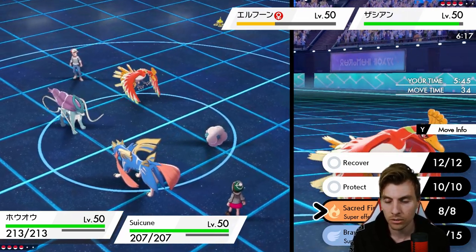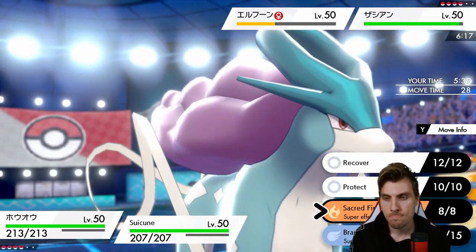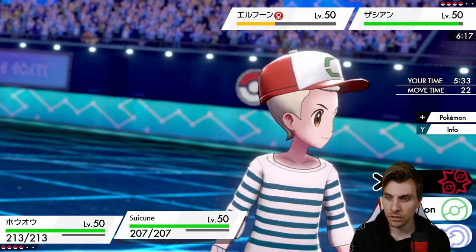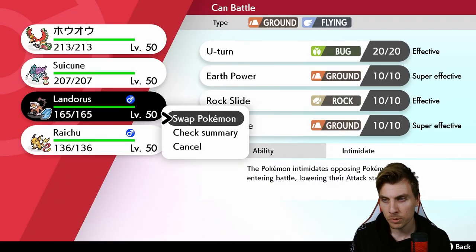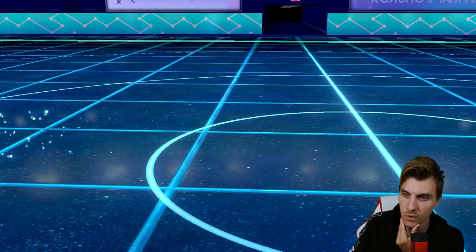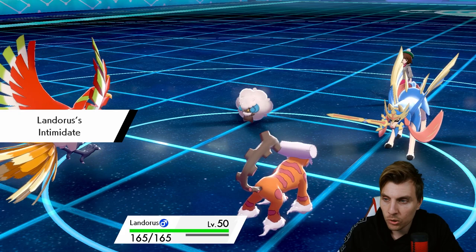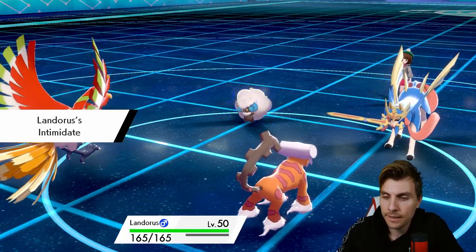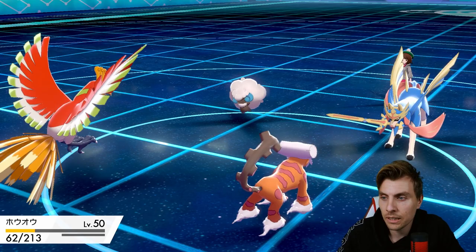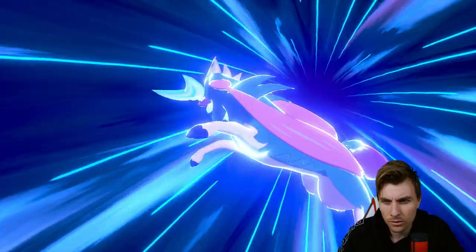This probably makes more sense — it slows Zacian down a little more. Zacian is just so scary with that +1, you want to try and keep it in check as much as you can. Endeavor — oh we don't like to see that! Behemoth Blade — this is not what we want to see. Endeavor from Whimsicott — I hate it. It's a nice play from my opponent, I can't ignore that. Oh god, losing Ho-Oh like that is not ideal.